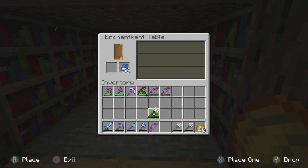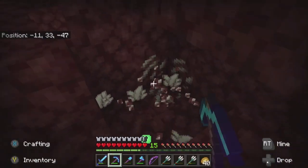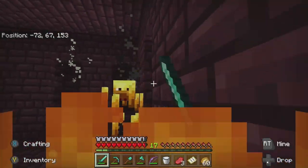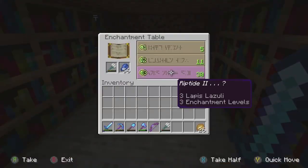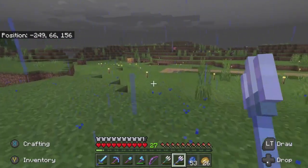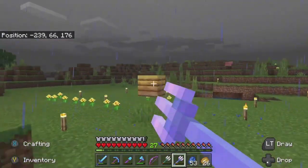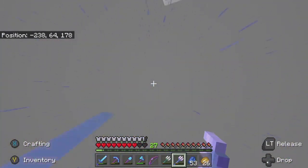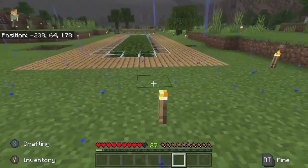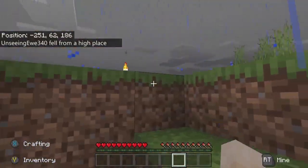Riptide cannot exist with either the Loyalty or Channeling enchantments. If you need to gain levels before you can enchant your Trident with Riptide, I recommend mining quartz or fighting blazes in the Nether for fast experience rates. Once you have the Riptide enchantment on your Trident, find some rain or dive into water, hold the left trigger to pull back the Trident, then release it to send your character flying in the direction you were pointing and spin you around like a corkscrew. After you have done so, you have earned the Do A Barrel Roll achievement.